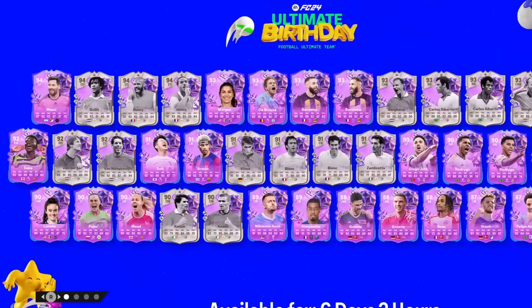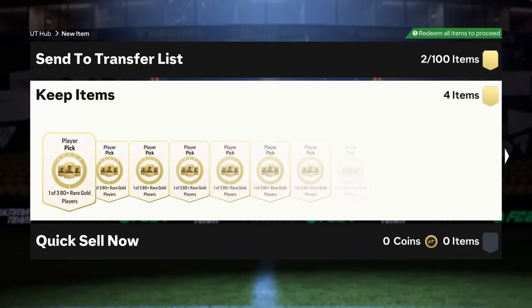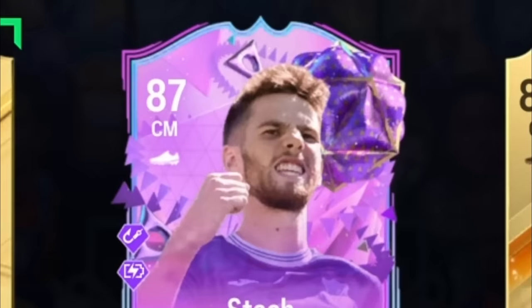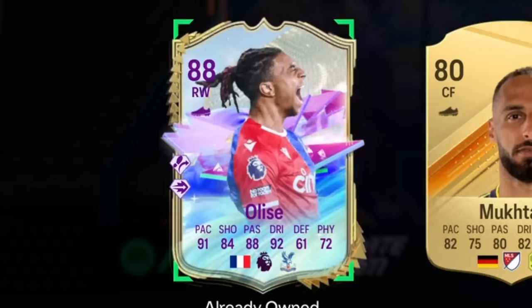EA also released the FUT Birthday promo, and for every FUT Birthday or FUT Birthday icon we pack, we're gonna put them on the bench. But first, we have our weekly 180-plus player picks. We got an in-form going to the icon SBC. We got a FUT Birthday — someone I already packed on the web app — and here's our first FUT Birthday going into the bench. Future Stars Olysee... why is he in packs? I have no clue.